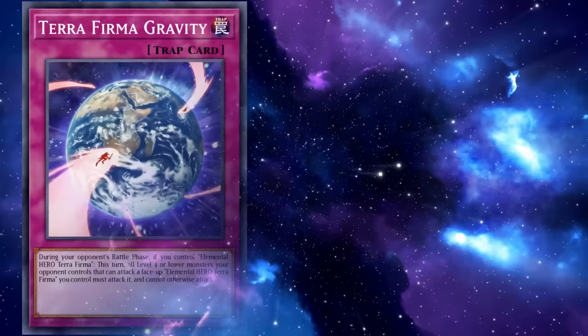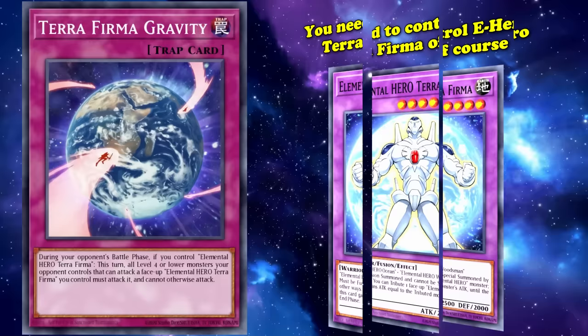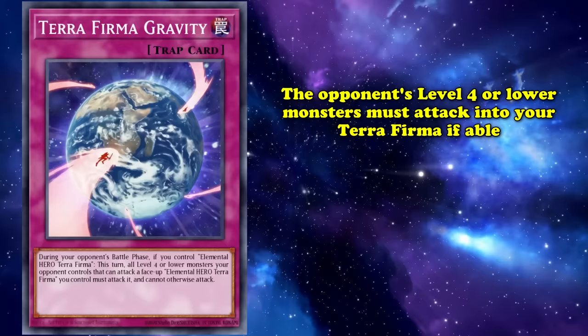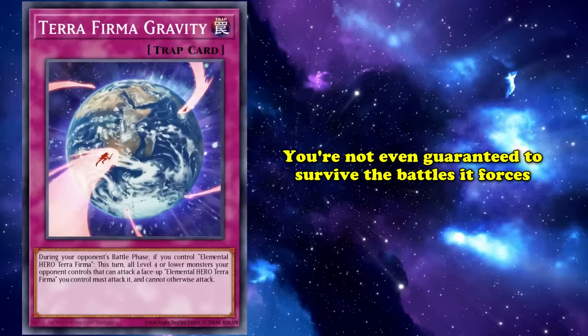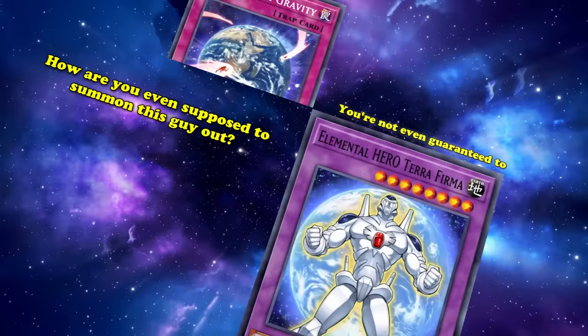It can only activate during your opponent's battle phase while you control Elemental Hero Terraforma, and then all of their low-level monsters are forced, if able, to attack it. It's cool how the effect embodies the narrative of the card — the Planetary Hero's gravity is too strong for monsters below a certain power level, and they get pulled in. But the effect is too complicated for its own good, and you're not even guaranteed to survive all the battles. Terraforma Gravity isn't even worth it if you could activate it, and let's face it, you can't — because when are you going to summon an Elemental Hero Terraforma?